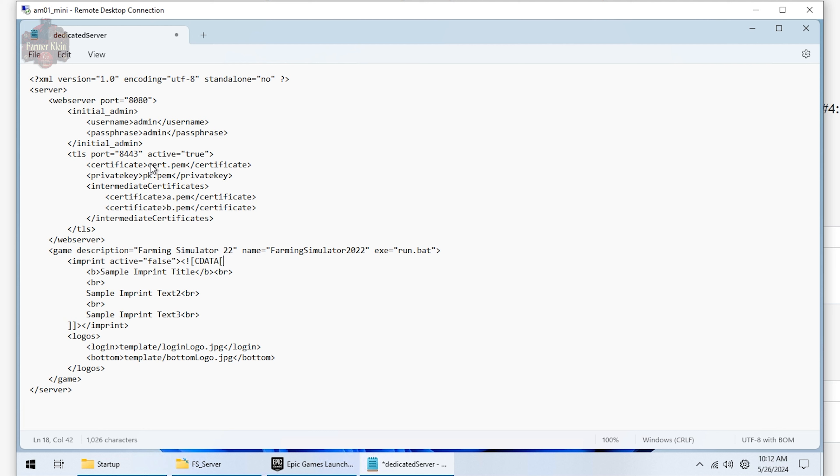Optionally, you can delete the section between imprint and logos — this will clean up the web interface a little bit. You could add your own logos if you wanted to brand your website, but really the only person logging into it is going to be you anyway. At that point, save and close the file.